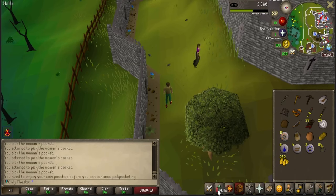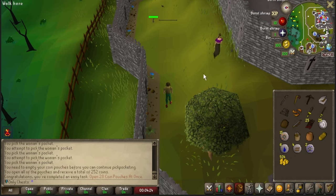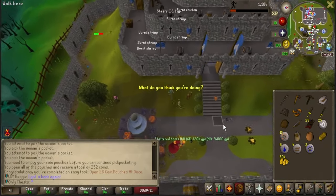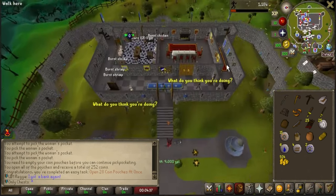We finally hit the max coin pouch. What level did we even get to? 17. We're going to open these because it's going to be a task. I am now going to go pickpocket some Ham members. I just got 30 agility experience. I forgot we started at level 10 — I don't know why I was doing the calculations at 1 whenever I was going over everything.